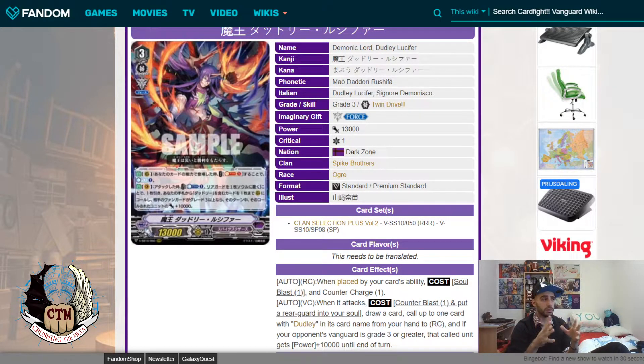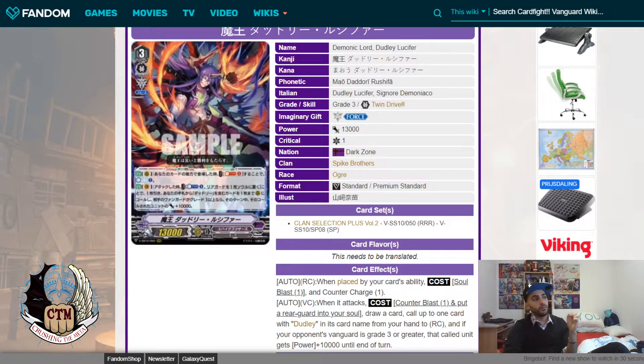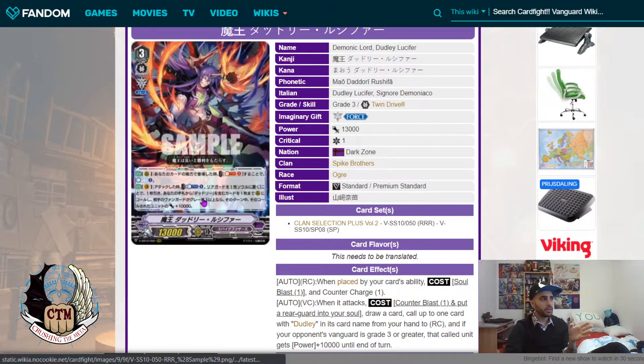Dudley Davy when called lets you Counter Blast 1 more and search out Dudley Lucifer to the field, giving you two more attackers. Normally with Rising you have four attacks with Cyclone or Seafried's ability. But with Lucifer calling Davy you can get five attacks, and once you move markers to Davy you get the extra soul from his second ability to move markers again. The downside is the combo costs Counter Blast 2 total.